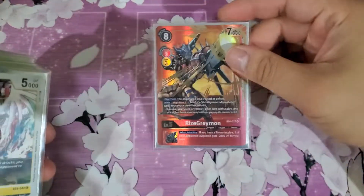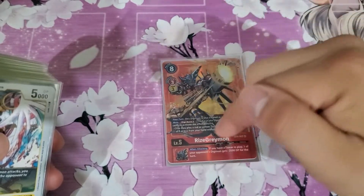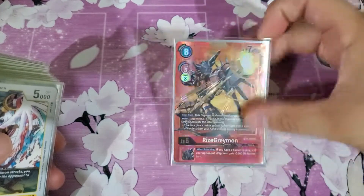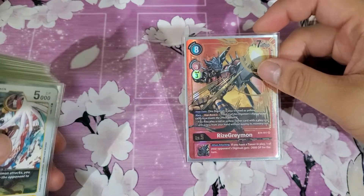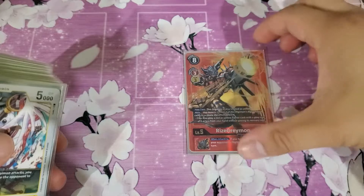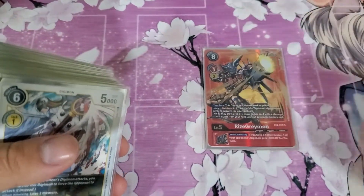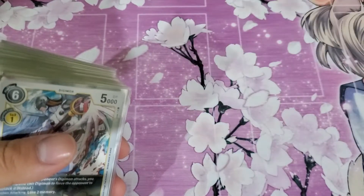Next up, just 1 Rise Greymon. This is also pretty good, mainly for the Inheritance where you can minus 2k, which helped in a lot of situations. The Digi-Burst is actually pretty good too — if you have a TK in hand but don't want to spend the memory because you might give your opponent memory, you store it in the Raising Zone, bring this guy out, Digi-Burst 2, drop the TK, and you'll have a Memory Tamer to help you avoid getting choked on memory.